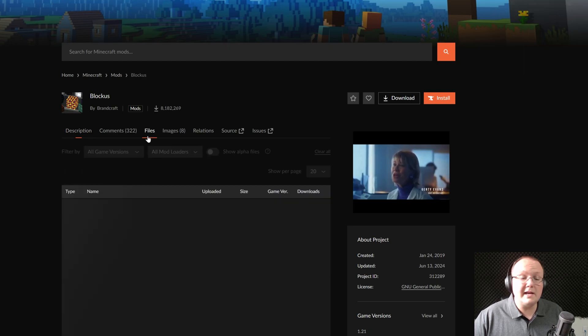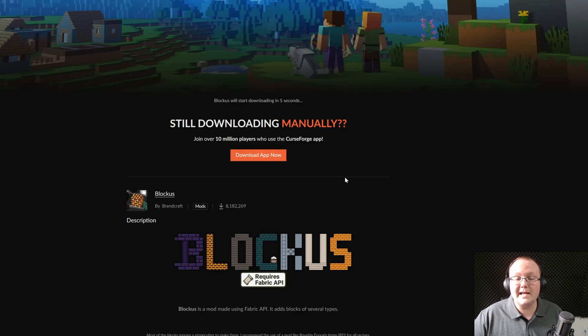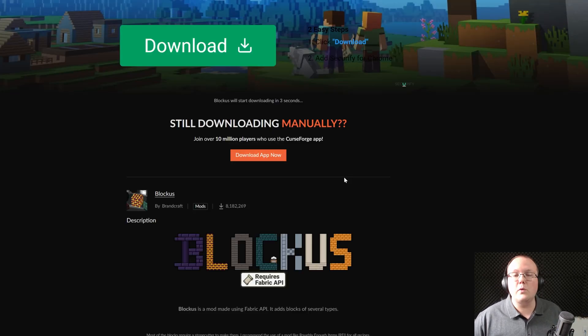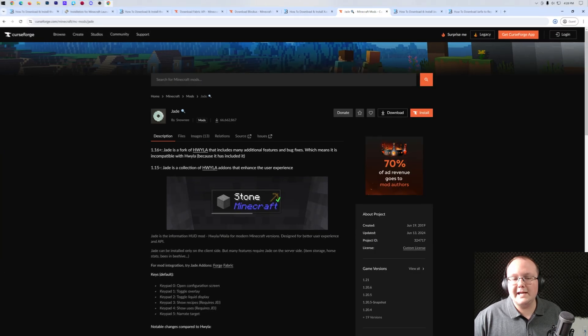Blockus is one of those mods that's updated. If we go to Files, we're going to make sure we're getting the Fabric version for 1.21. That's what this is, so we can click the three dots and click Download. After a few seconds this download will also begin. Save that file and go ahead and grab the last mod we're getting, which is Jade.